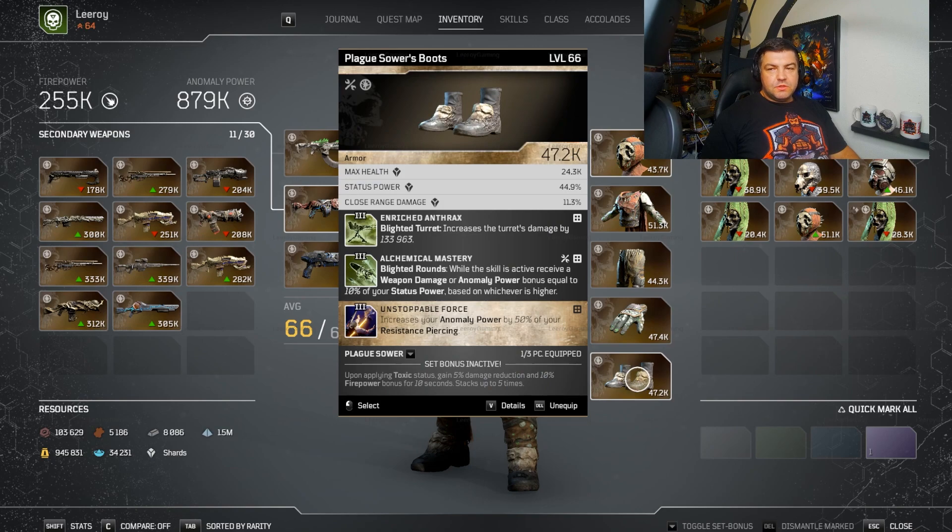Finally we have the Plague Sword's Boots — this is an old set piece from the original Outriders. It doesn't have perfect stats but it does have status power, which is key. It comes with Rich Anthrax, which is key — your blood turrets can do a massive amount more base damage. At my level that's 133,000. We had the other mod that gives an additional equal amount of damage, and this is going to scale like crazy. We also want Alchemical Mastery — a brand new mod that's amazing. While your Blood Rounds are active, you receive an Anomaly Power bonus equal to 10% of your status power, which is why we want our status power so high — it's going to increase our damage like crazy. And then Unstoppable Force: increases your Anomaly Power by 50% of your Resistance Piercing. We have 40% Resistance Piercing on this build, so that's an extra 20% Anomaly Power, which is great.